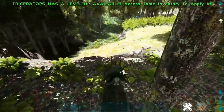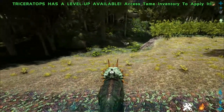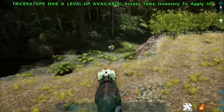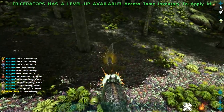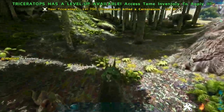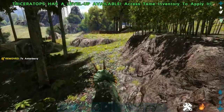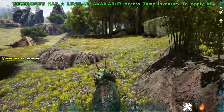That's not all it does — it can also break through structures. I've built up a little test area with thatch, wood, stone, metal, and tek to test these out. Let's charge at this Carno first. Oh yes — look at that, it dazed him and he's now slowed. Pretty cool!